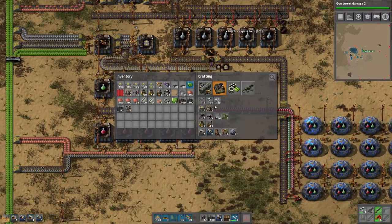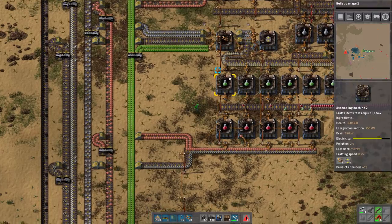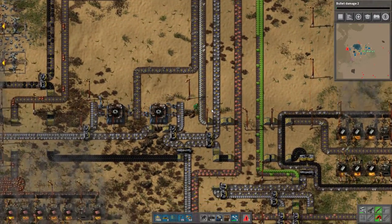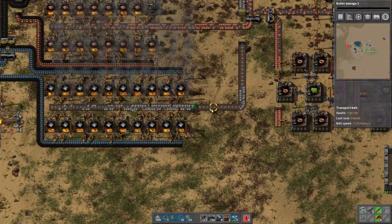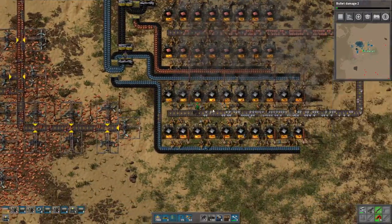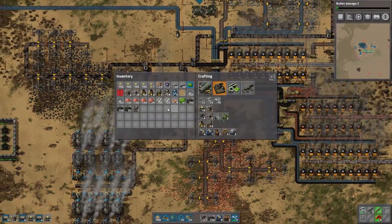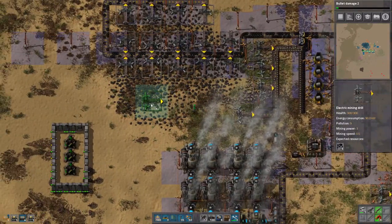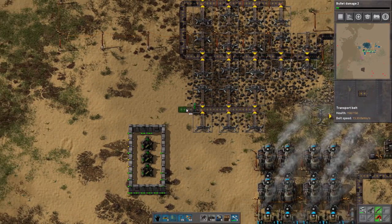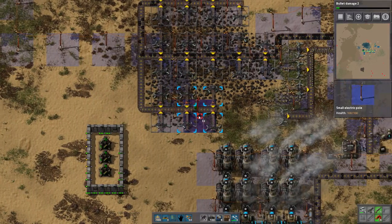We can also get some more belt infrastructure here. Since we're done this research, we do bullet damage 2, then blow damage 2, and then we can start working on pipes and stuff. This one has no problem offloading its material. This is unfortunately still not enough miners but we can get more. The minute I put in the extra stuff to utilize coal even more, it's like the game says you have to do more.